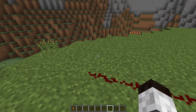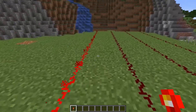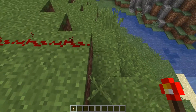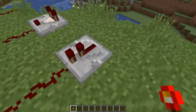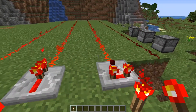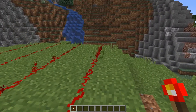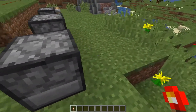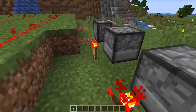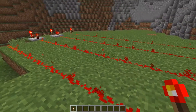One of the benefits of redstone torches is they can be used as power sources. If you put a redstone torch next to a redstone dust line it powers it to full strength — level 15 — all the way down 15 blocks before reaching zero. Put it in front of a repeater, it also goes to 15. Same for a comparator. Put it underneath a block, it powers that block to 15. Redstone torches can also power dispensers, droppers, and pistons directly.